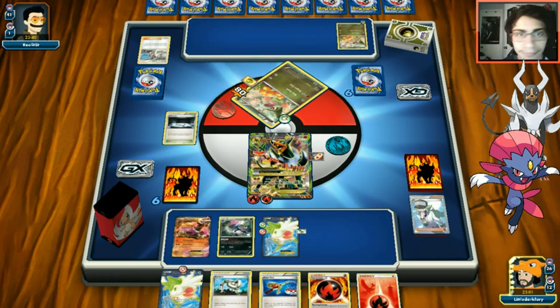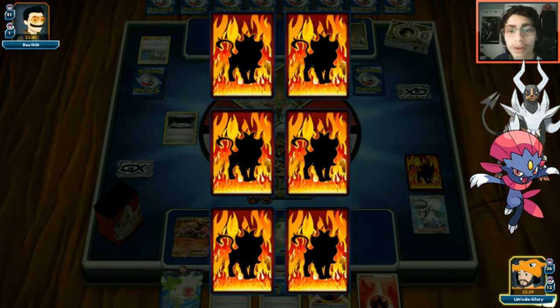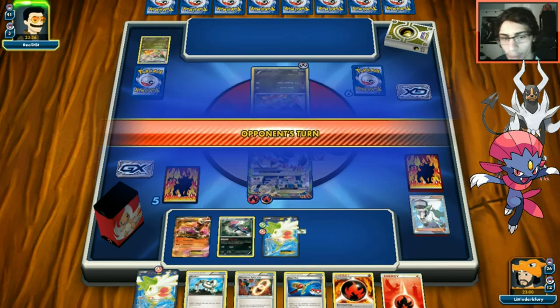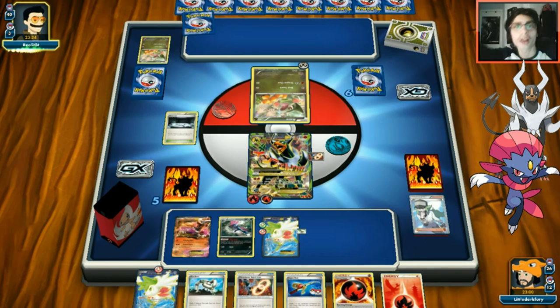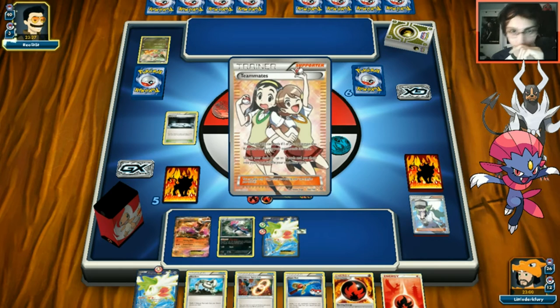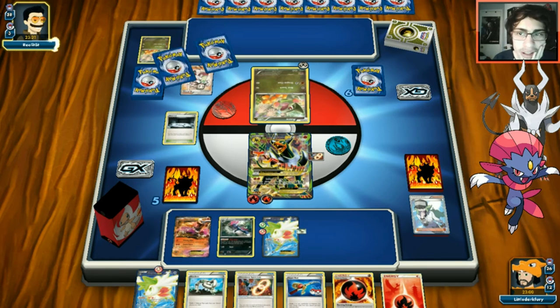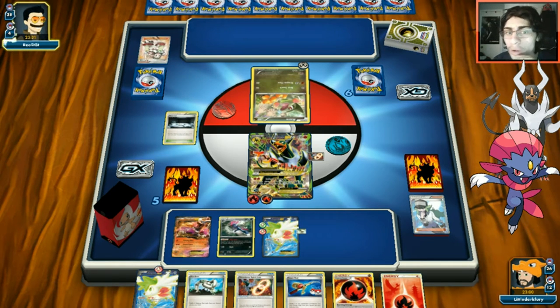We use Infernal Flame - no need to discard energy since we're already knocking him out. We take a prize and get another Spirit Link. Garchomp has 160 HP so we're one-shotting them with Mega Houndoom. Opponent has a huge hand and is definitely getting Garchomp set up with Rare Candy and Double Dragon Energy. They're not knocking out Mega Houndoom though since it has a lot of HP.